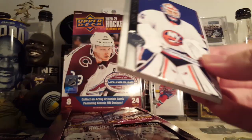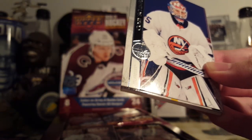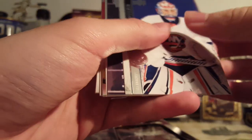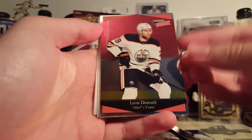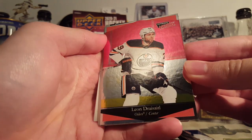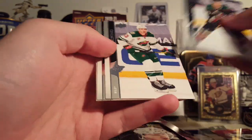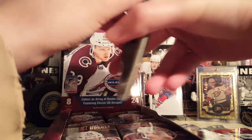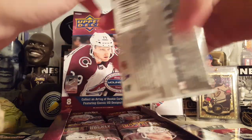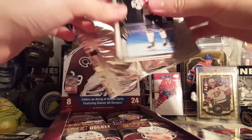Starting off with Cory Schneider and the Holy Matter. Something I noticed — the base cards are less glossy on the Extended Series than they are in regular Series 1 and 2, so that was a little curious. Leon Dreisaitl, Ultimate Victory. Like I mentioned in my first video, tons and tons of old school products getting inserts in here — it's pretty cool. It's like Rookie Anthology or Chronicles, or going even further back, Upper Deck Rookie Update. There's lots of variety, lots of fun.